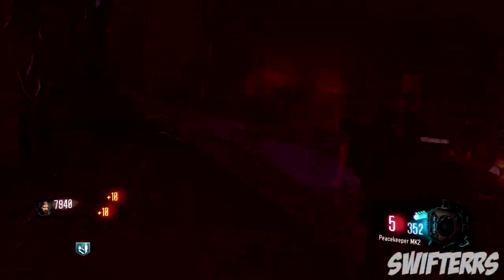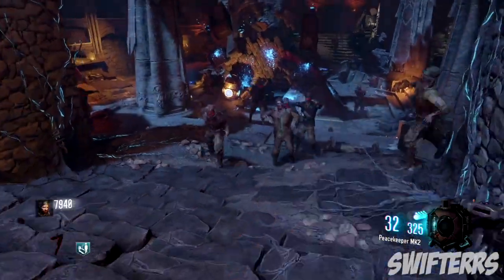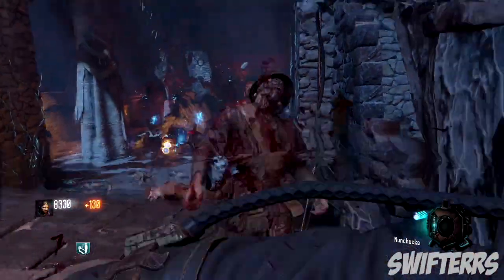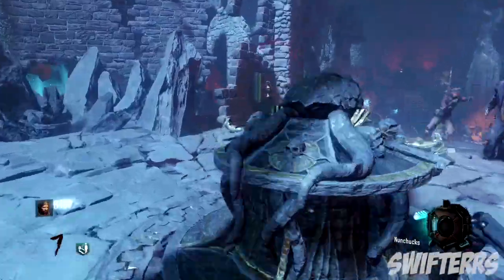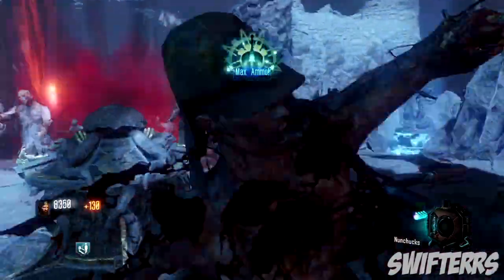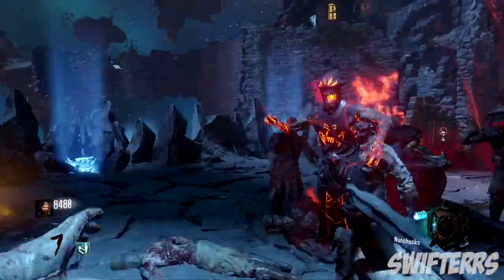As you guys can see, the Nunchucks are a lot of fun to use, and if you guys were to interact with them by holding Square on the PlayStation 4, it will actually flip these Nunchucks around, which is pretty cool. Overall, they are a very useful melee weapon, and they are a one-hit on the zombies, I believe up until round 10, possibly round 11.